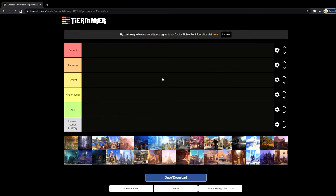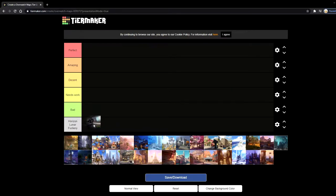I wanted to take all these maps that we currently have in the game and in Overwatch 2 and put them in one big tier list, sorting everything from perfect to amazing, decent, needs work, bad, and Horizon Lunar Fuckery. And that's actually where we're going to move first — Horizon Lunar Colony straight to there.